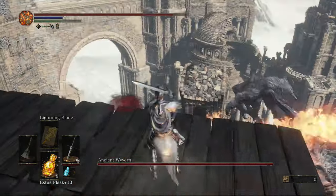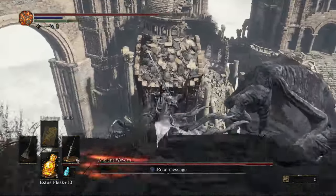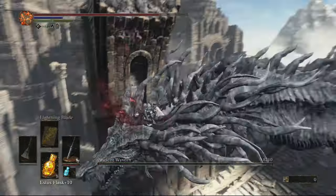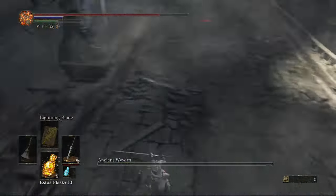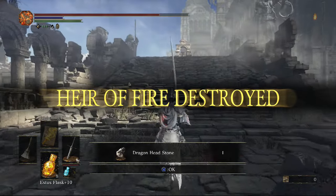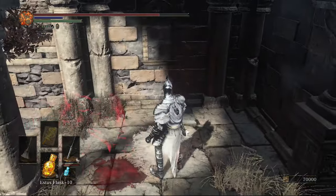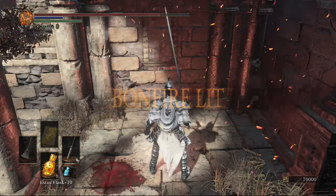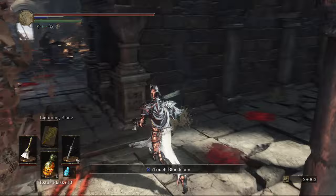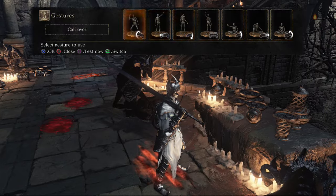Now we're just going to go ahead and go back to the ledge to kill the boss. This will automatically give you the dragon head stone, and it's going to automatically teleport you to a new bonfire. You can come back here on foot if you're interested, but if you did miss anything it's probably quicker to just travel back to the first bonfire. Once we've done that and got teleported to our newly discovered bonfire, coming to this building to our left there's going to be a load of NPCs getting summoned in.